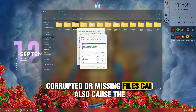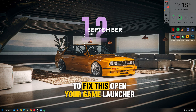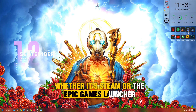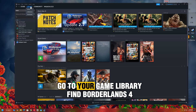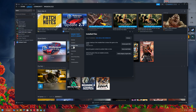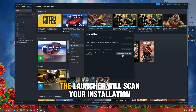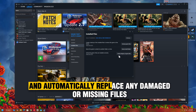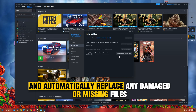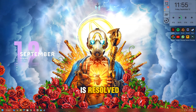Corrupted or missing files can also cause the Save Settings error. To fix this, open your game launcher, whether it's Steam or the Epic Games Launcher. Go to your game library, find Borderlands 4, right-click, and select Properties. From there, choose 'Verify Integrity of Game Files' on Steam or 'Verify' on Epic. The launcher will scan your installation and automatically replace any damaged or missing files. Once it's done, restart the game and check if the issue is resolved.